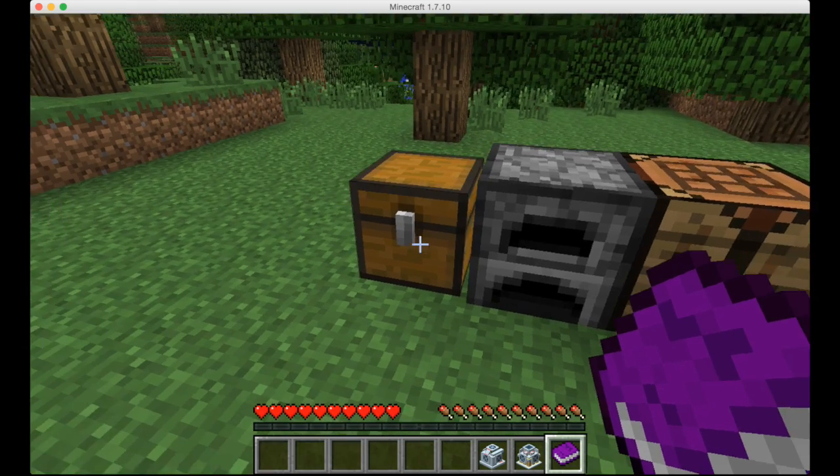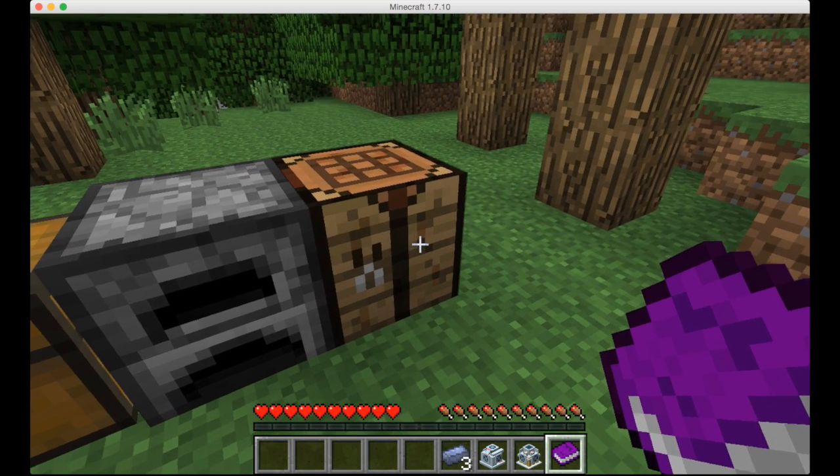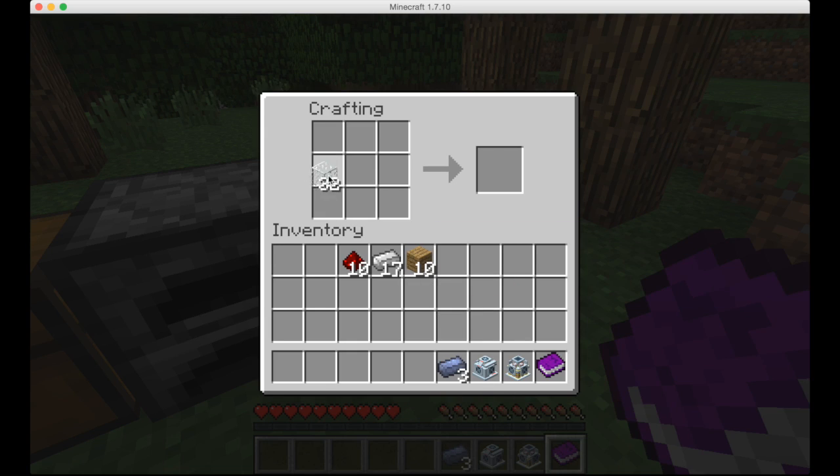Now we are going to make a leadstone flux duct, which is pretty much a wire. You're also going to need lead. And there you go.